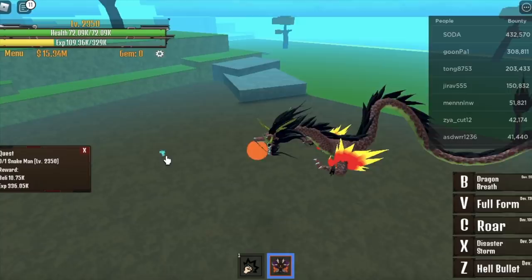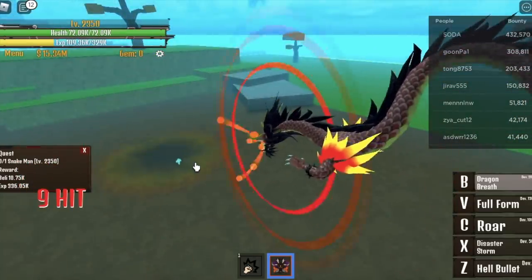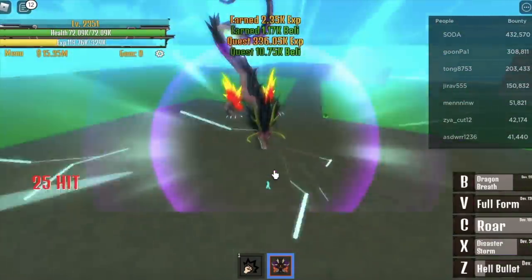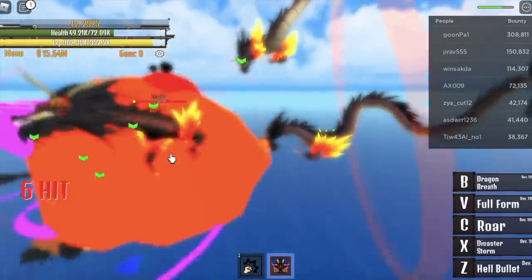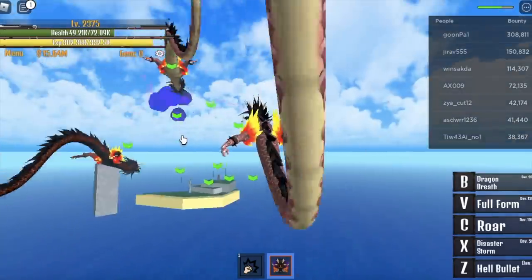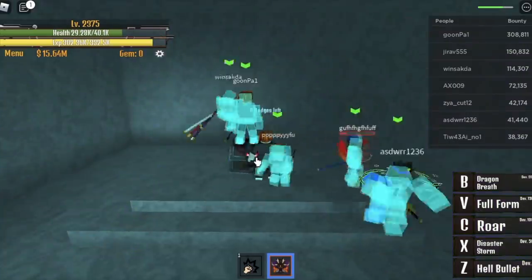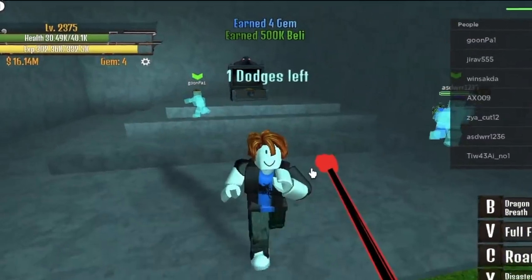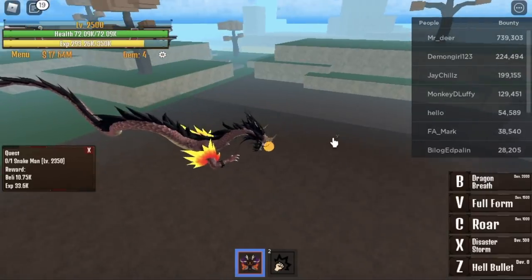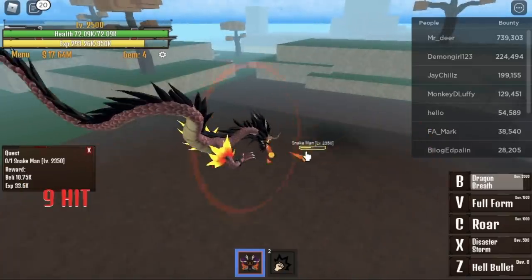Snakeman — use your B skill, and it really depends on you what you're going to use next: Z, X, Z — as long as you hit your enemy and the quest is done. Don't forget to do the Seeking quest. I tried it once just to show you it's kind of easy since you're a Dragon Fruit user. You're going to do the Snakeman quest until you reach 2,500.